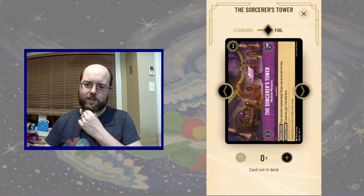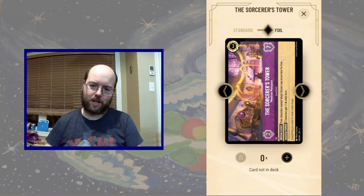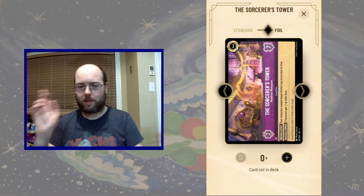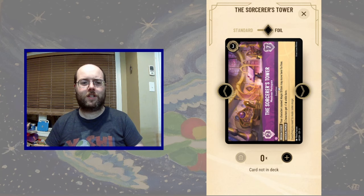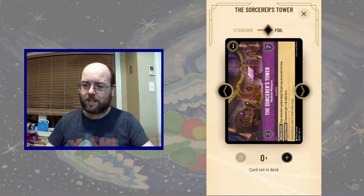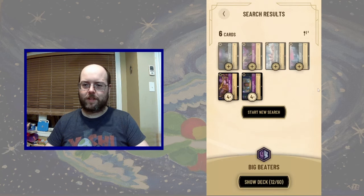Sorcerer's Tower is interesting because it does have that 7 willpower, but doesn't give you any lore every turn. You may move brooms there for free, so we'll have to make a build for that later. For now we'll stay off the brooms — leave the cleaning for after we've demolished our foes. Characters there gain plus 1 lore, which can be quite interesting. So let's play a full playset of Sorcerer's Tower, knowing that we mostly want to play Queen's Castle.